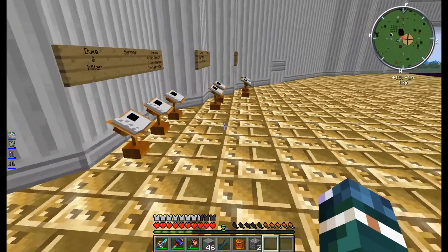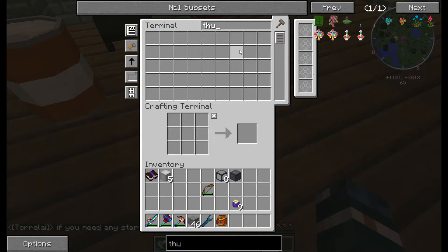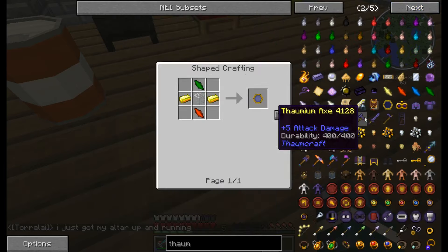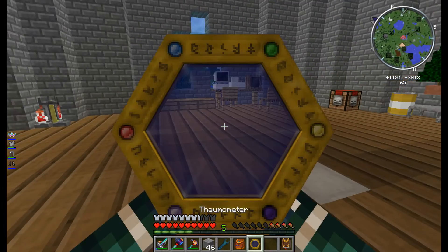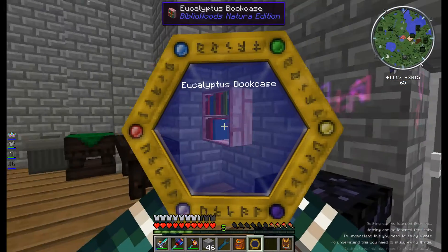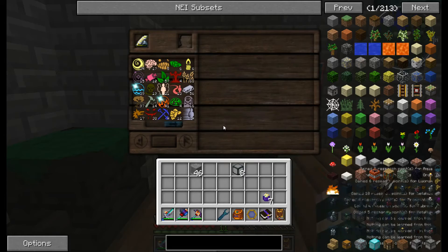Let's get into some Thaumcraft. First things first, we need a Thaumometer and a Thaumonomicon — then it's time to scan all the things. I'm going to go through and scan all the things, and we'll be back. All right guys, we're back. As you can see, my scroll from scanning all the things is still going — I think it's backlogged by about 20 minutes. But we picked up a lot of aspects — not a whole bunch, but a decent number to get going since we only want a few things.